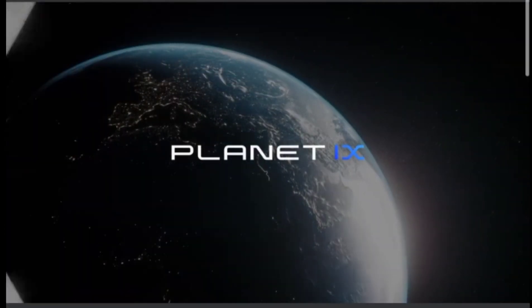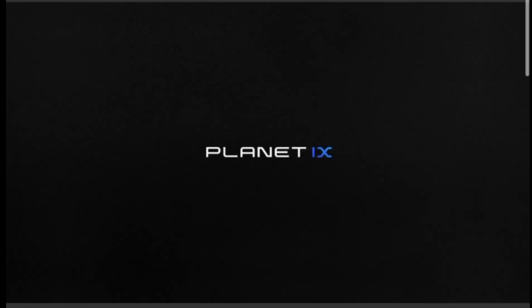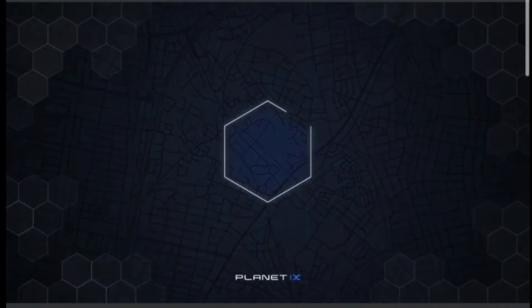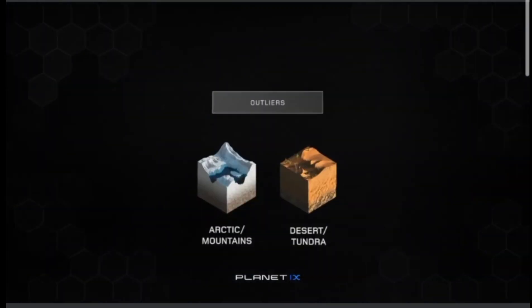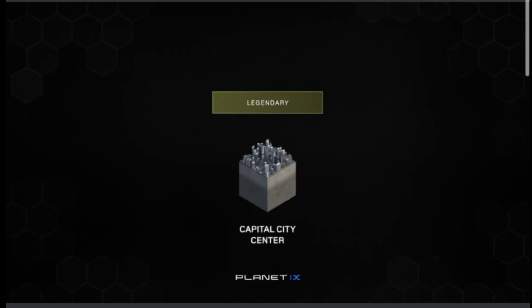Planet IX is a blockchain-based strategy and trading game with a virtual copy of our planet as its playing field. Imagine yourself playing a digital version of Monopoly together with an unlimited number of players, where instead of streets your goal is to acquire virtual land parcels called PIX. A PIX is a 10 by 10 meter squared hexagon-shaped tile of land, organized into nine different types of classifications and divided into five different tiers of ranking hierarchy.